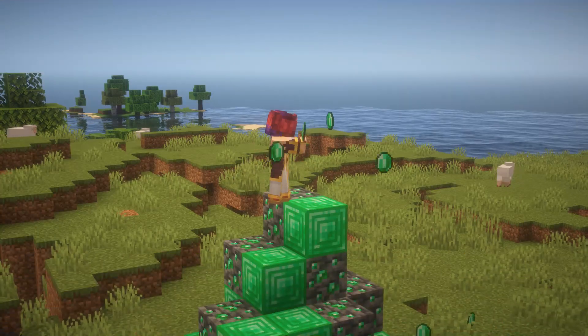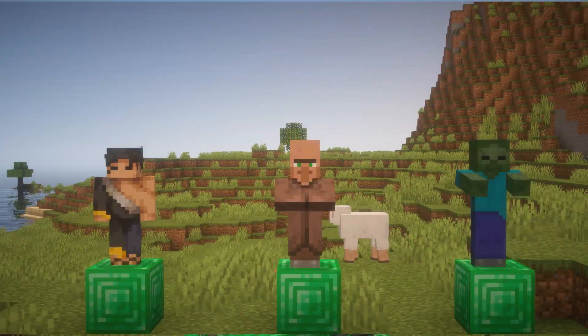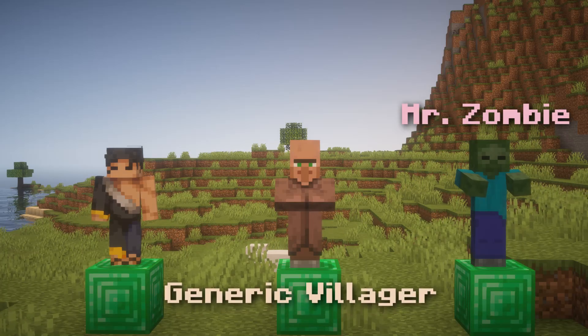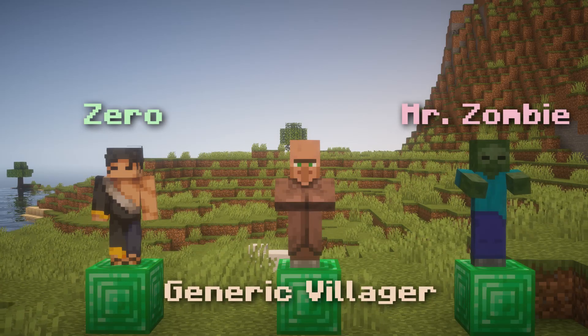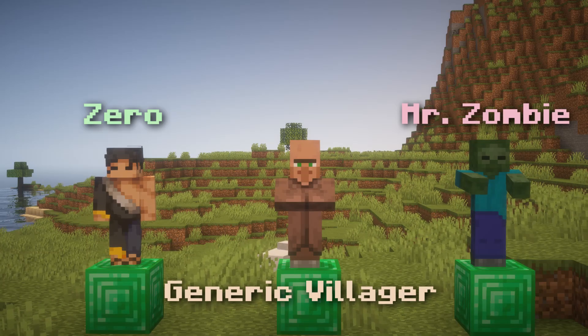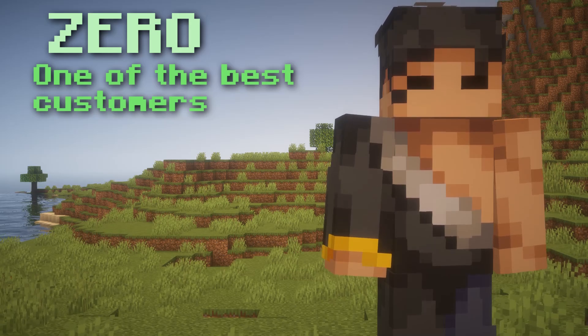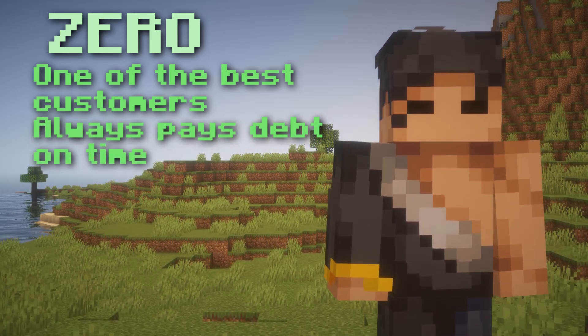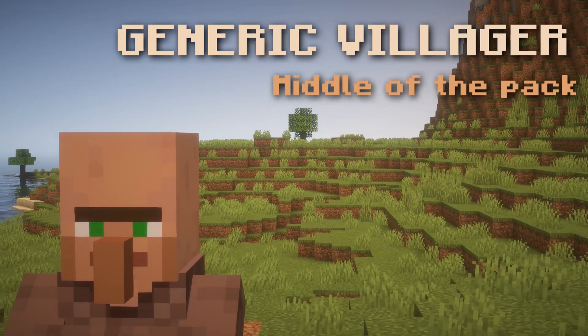Now let's say that Set is a super rich guy and actually has multiple people he's lending money to: Mr. Zombie, Generic Villager, and Zero. He actually has a lot of history with these people, lending money to them many times before. Now historically, Zero has been one of his best customers and always pays off his debts in a timely manner. Generic Villager is not as bad, but not the best either.